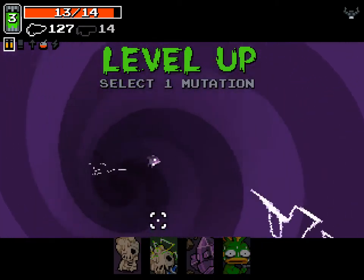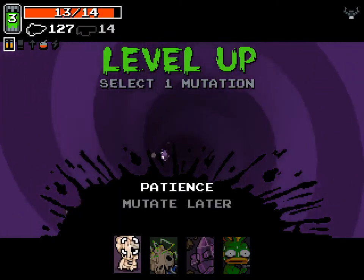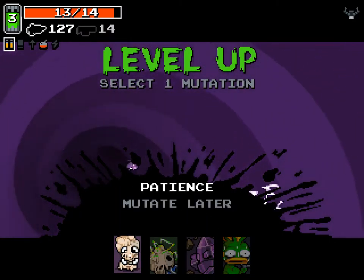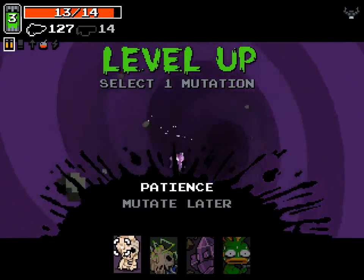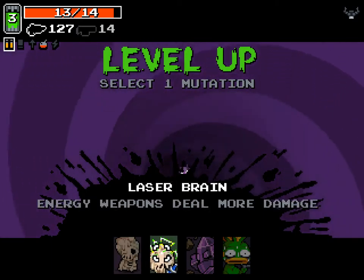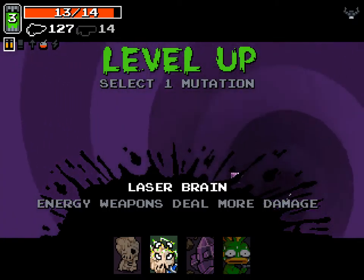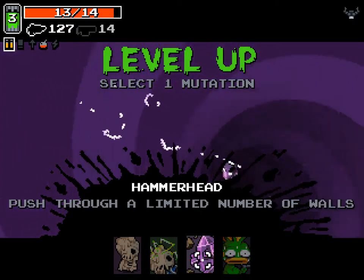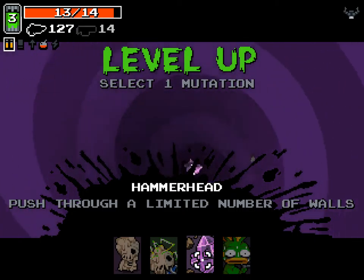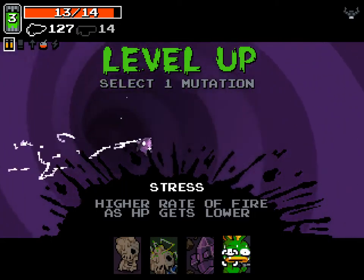As you go on there are different sections of the game — you're not always in a desert. We're about to head into the sewers, but first we pick our level 3 mutation. Patience lets you skip and get something different. There's Laser Brain — energy weapons deal about double damage, which is amazing. Hammerhead lets you run through walls for a limited time per level. And Stress gives a higher rate of fire as HP gets lower.